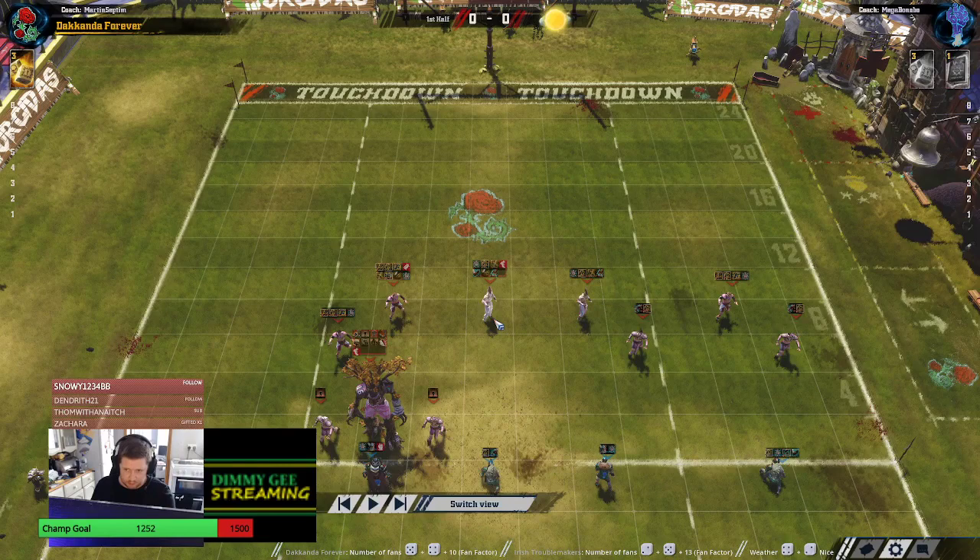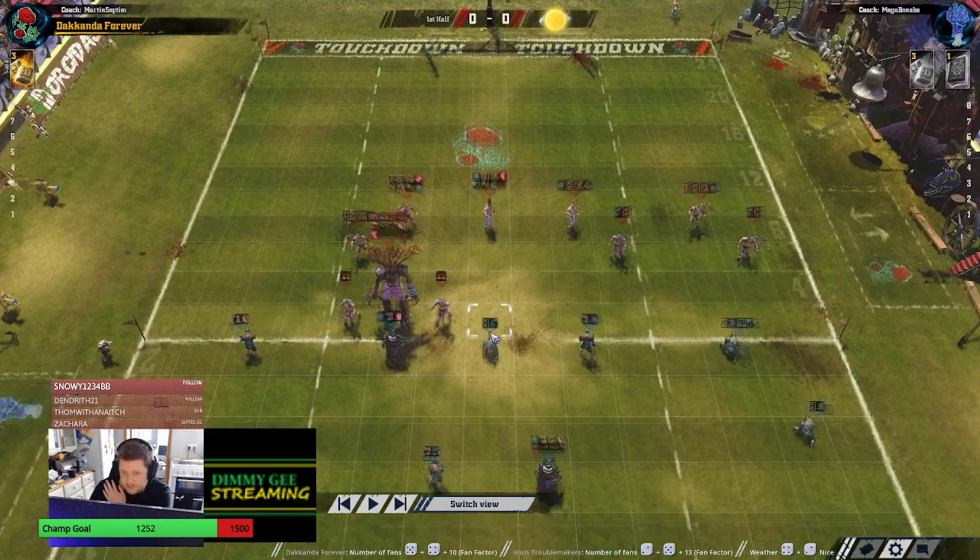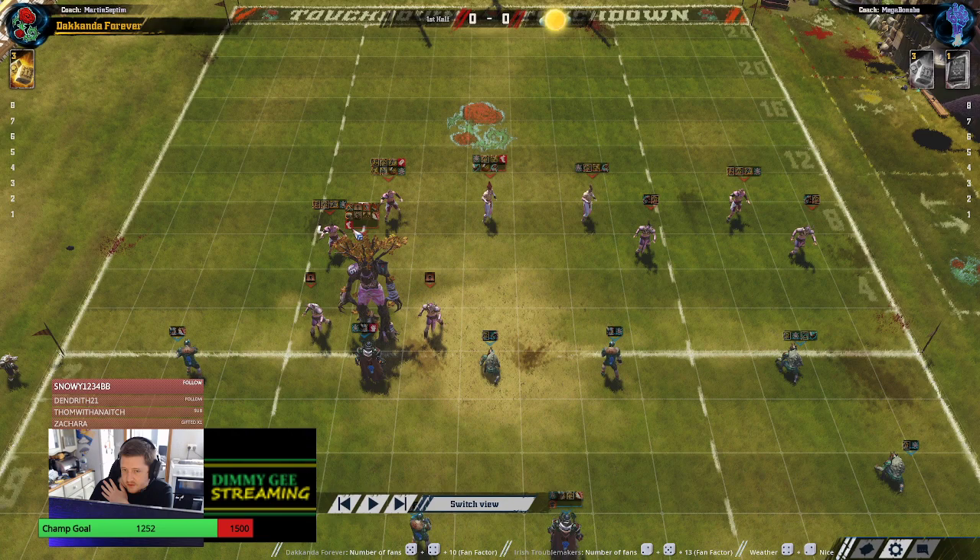There's strip ball on the Wardancer - strip ball, movement, sidestep, tackle. Strip ball on this nearly rookie Wardancer. The other has Agi 5, blodge, sidestep, and a couple of block catchers and 2 Rogue Linemen. This tree has movement up, which is amazing - means he doesn't have to roll to stand up.